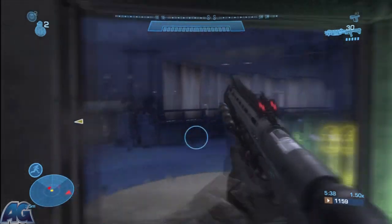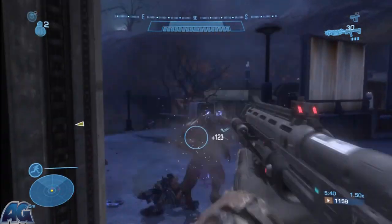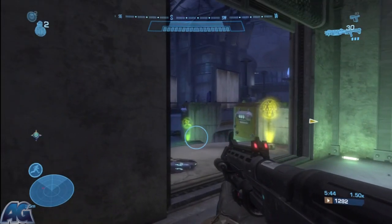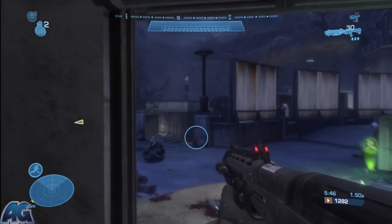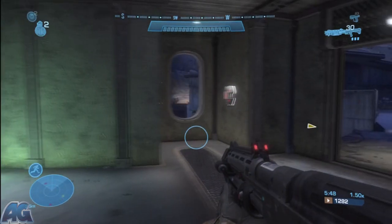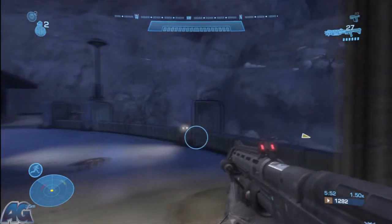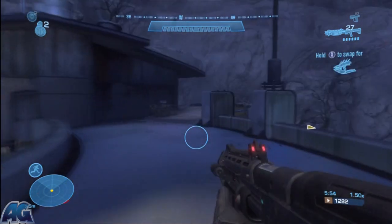So now that these dropships are coming, two invisible guys are going to come. It's always different — one might come from the left, one might come from the right, they both might come from one side. Just watch your radar. That's why we got the shotgun, though we're going to be dropping it fairly soon.